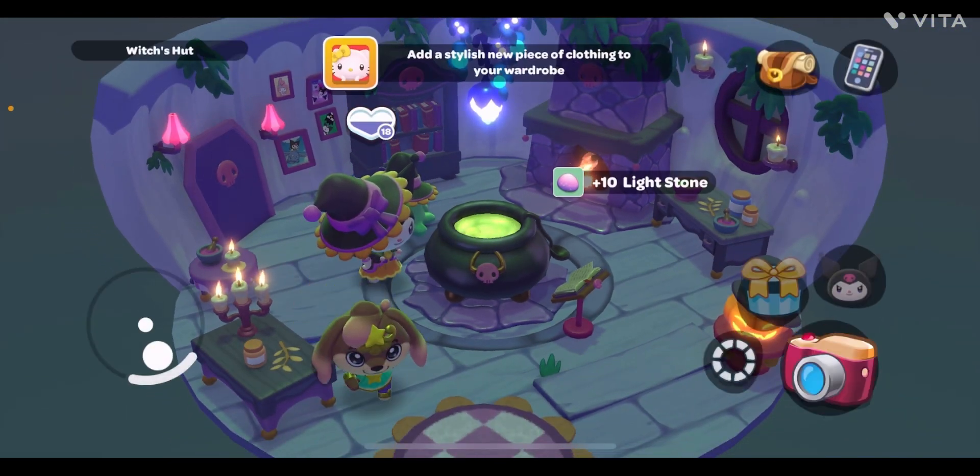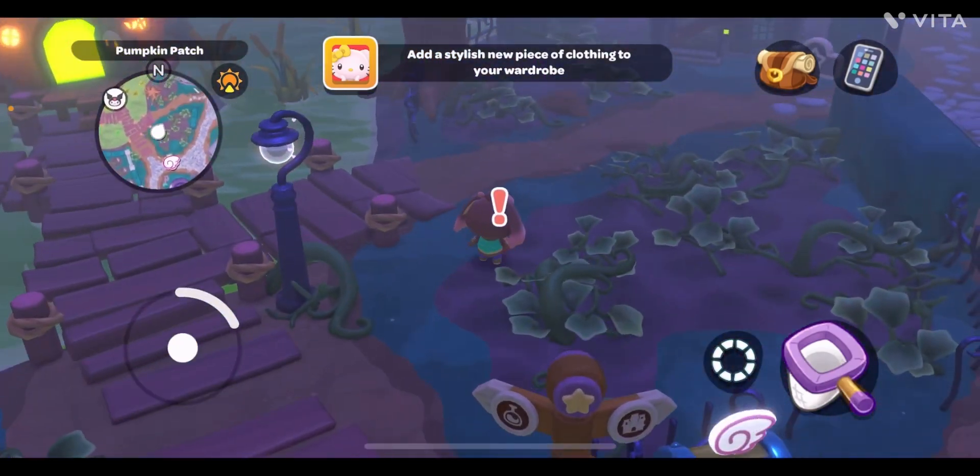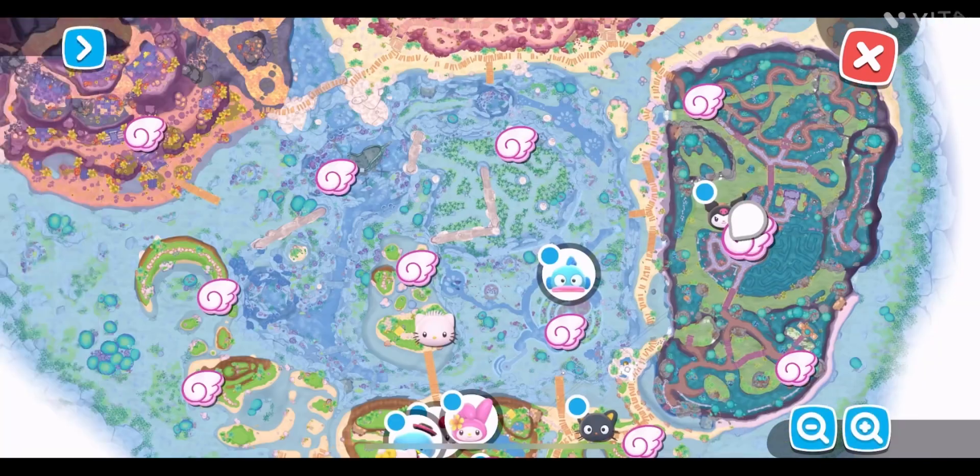Whenever you give a three-star gift, the character shows a red heart — it means they love it and the friendship level increases as well.